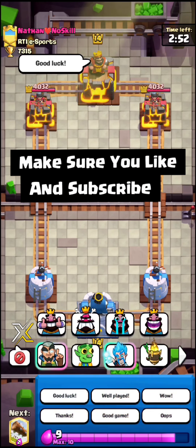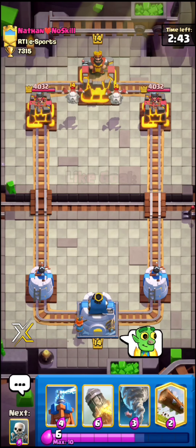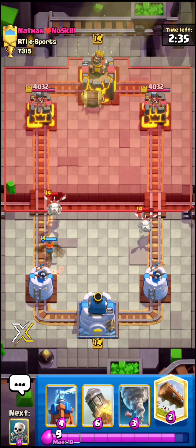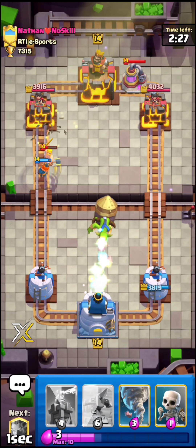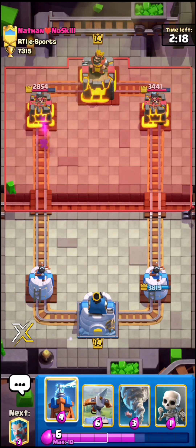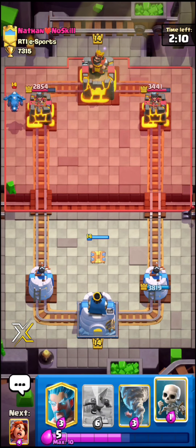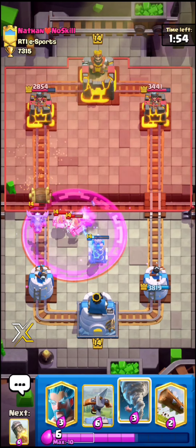We're up against Nathan No Skill — usually when people have 'no skill' in their name they're playing like Drill or Sparky, but he has Skeleton Dragon. I'm lagging a bit here. I'm just gonna rocket that pump right away — that was a really bad pump especially since he played it in rocket range. Our Valkyrie got a few swings, so that's gonna be huge. It seems like he's playing a Golem pump deck with no big spell.